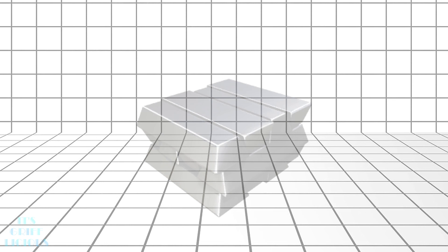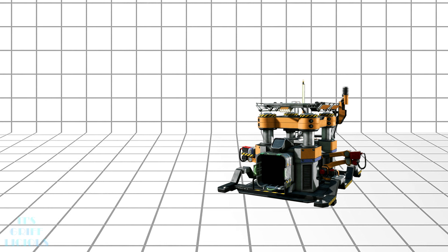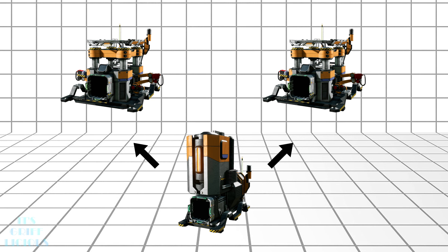Easy enough. But now you have two basic iron parts that need to be produced from those freshly pressed and processed iron ingots. Iron plates, which need 30 ingots per minute — perfect, since your smelters are already making 30 ingots per minute, and therefore you can create one constructor per smelter to maintain one-to-one production. But you also have to make iron rods, which only need 15 ingots per minute. No problem — two constructors per smelter and we still have 100% efficiency.